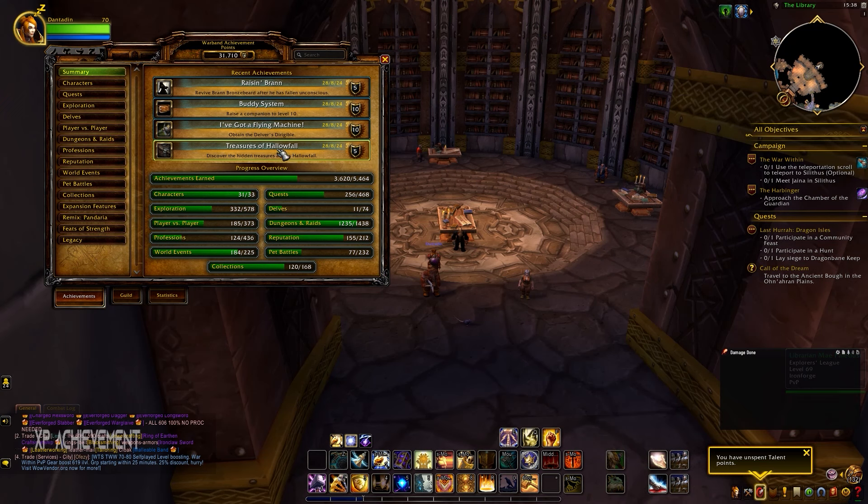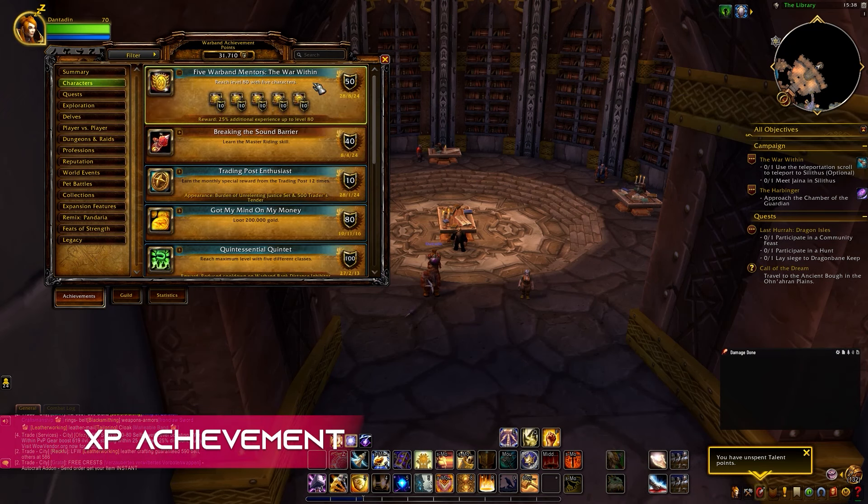There's also a new achievement in the game which kind of functions like the old heirlooms. This achievement basically gives your entire account an increased XP buff. Every time you level a character to 80, your account gets a 5% buff, and this increases by 5% for every other character you get to level 80. Sadly the cap right now is 25%, but I still hope that they remove the cap and let people with a lot of max level characters just go crazy. Just a heads up — this means that some players with more level 80 characters will be able to level up their alts a bit faster than others.